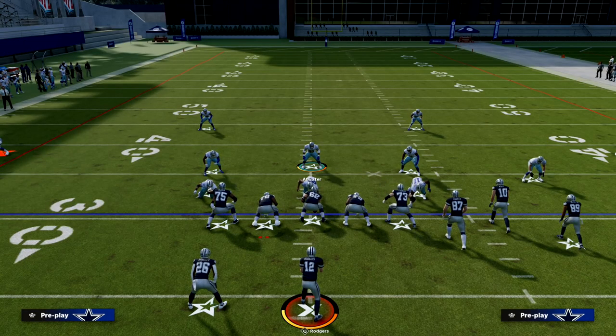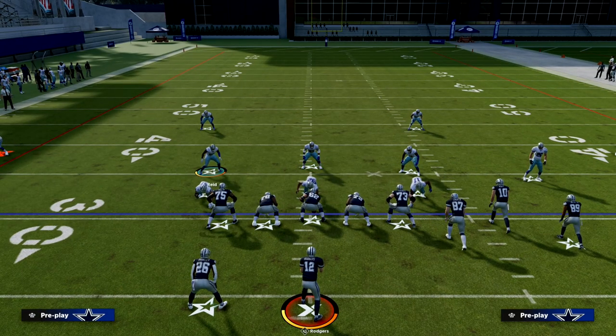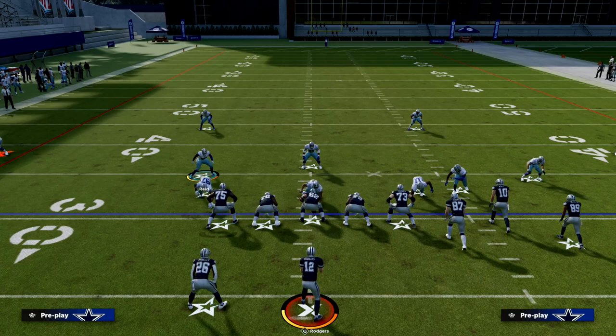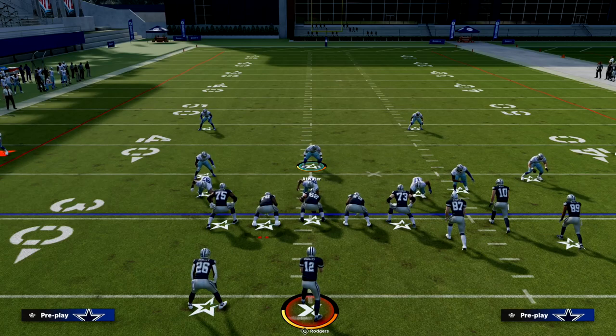You can apply this to any formation — dollar, 3-3 cub, anything. I'm tinkering with the nickel 3-3 right now because I'm dropping a full defensive ebook on it later this week. The full mini scheme is already up on the patreon page. Sign up for the patreon for access to all the ebooks and updates — it's $10 a month. Thanks for watching and I look forward to seeing you over at the patreon.